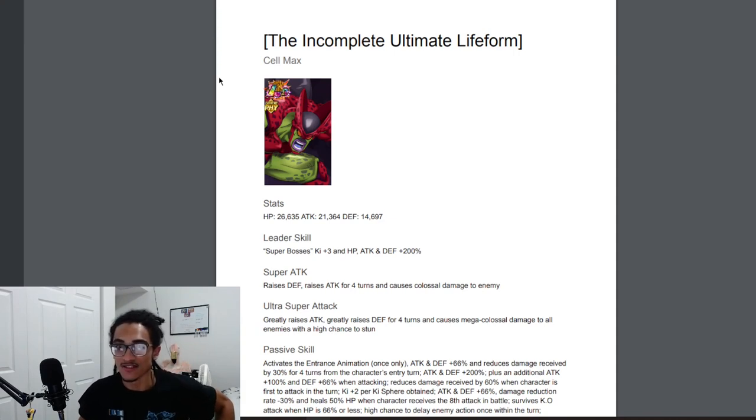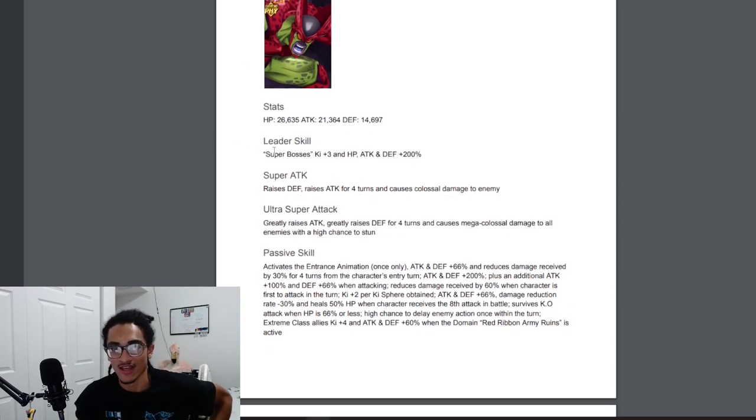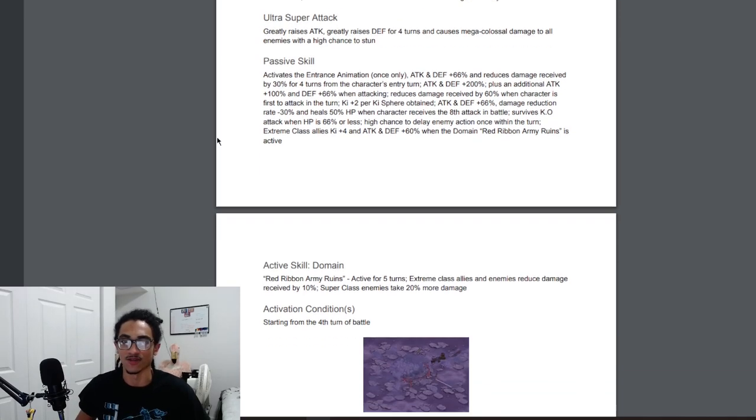The Incomplete Ultimate Life Form Cell Max — his typing is Extreme Physical, of course he's an LR because he's a Carnival LR. He shows high defensive stats while having a good offensive stat too. His leader skill is Super Bosses at 3 keys and 200 across the board, which makes sense. He stacks defense and gains 30% attack for four turns, doing colossal damage on his 12-key, and on his 18-key he greatly stacks attack and gains 50% defense for four turns while doing mega colossal damage to all enemies with a 50% chance to stun.